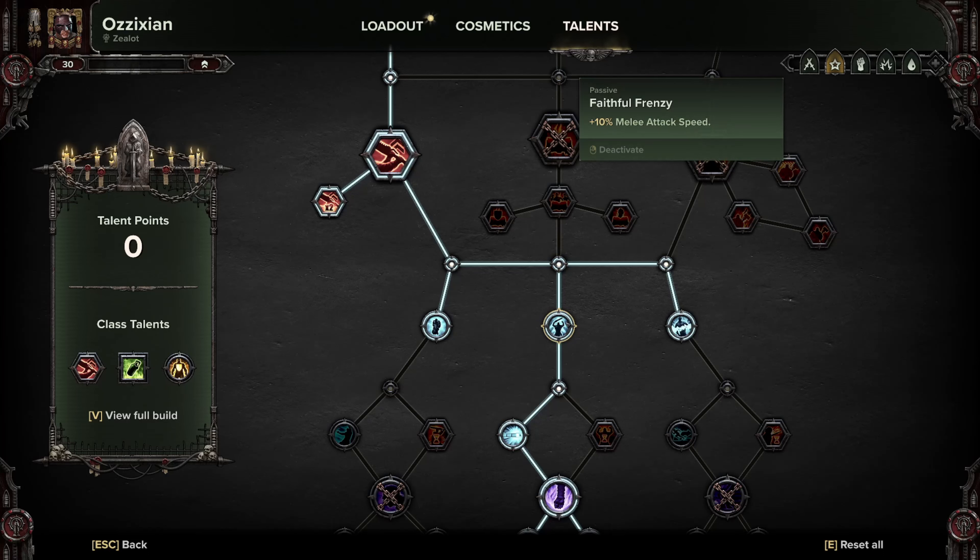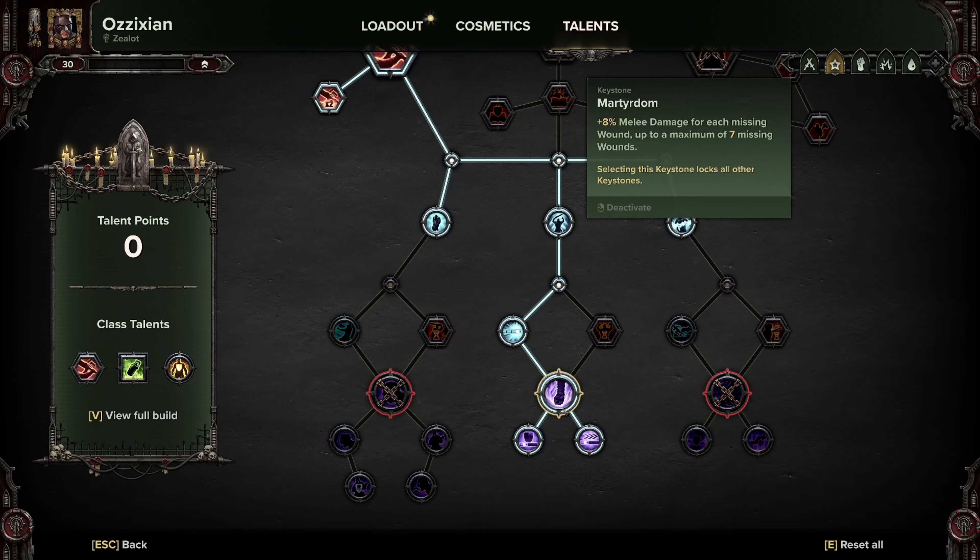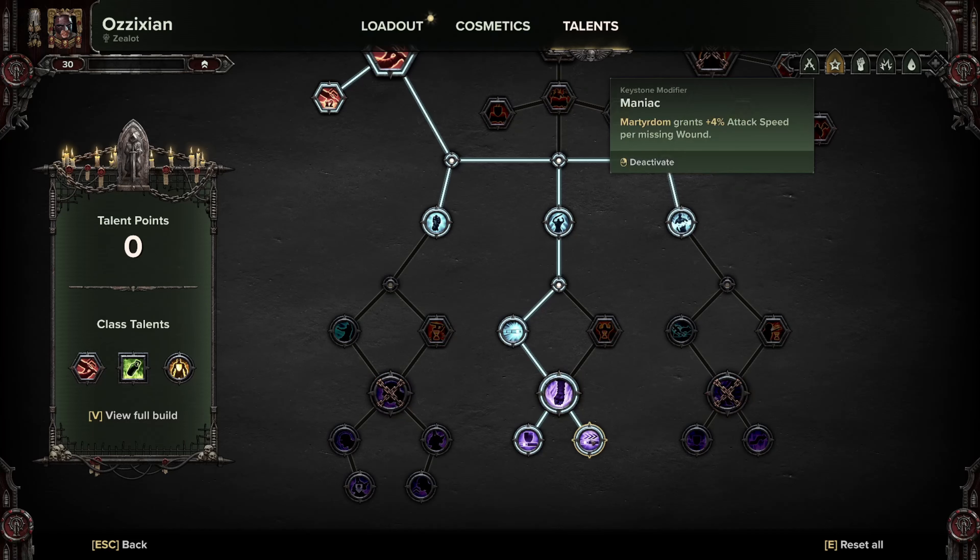You also get plus 10% melee attack speed, which is more DPS — increasing both damage per hit and rate of hits increases your actual damage output. Plus 10% health is super useful. Plus two wounds means when those wounds are missing you get another plus 16% damage — extremely useful. Then you take Martyrdom of course, for all that bonus damage, super satisfying when you're just chunking through dudes. And Maniac gives plus four attack speed per missing wound. Missing three wounds is the sweet spot on this build — when you're missing those wounds and chunking through enemies it is so satisfying. Finally, I Shall Not Fall lets you live a lot longer and easier when you're missing all those wounds.